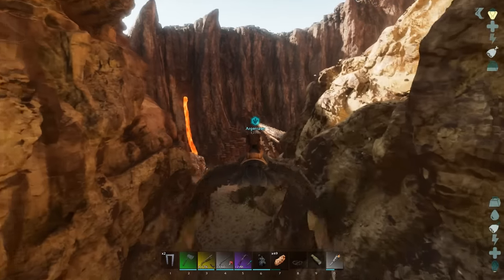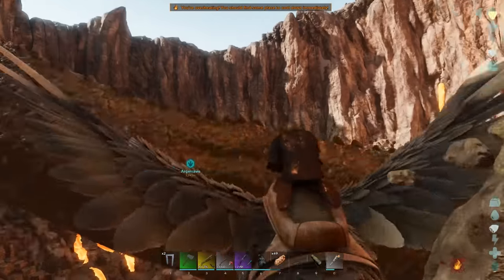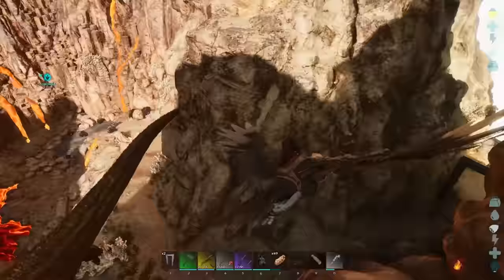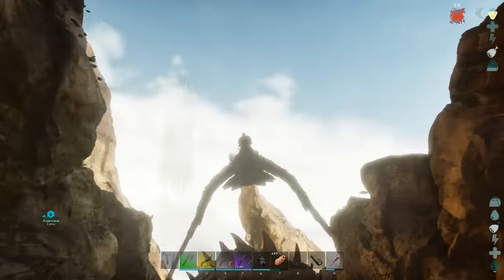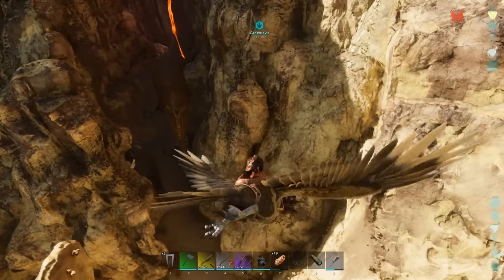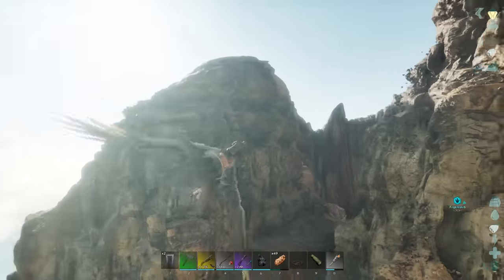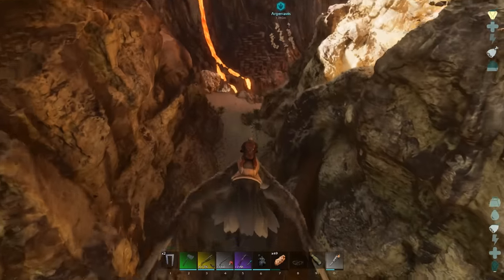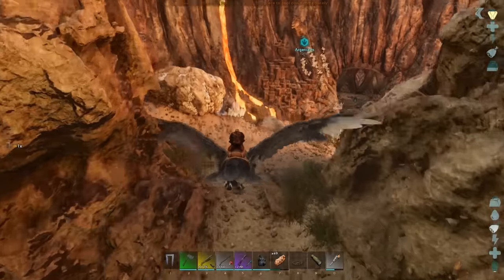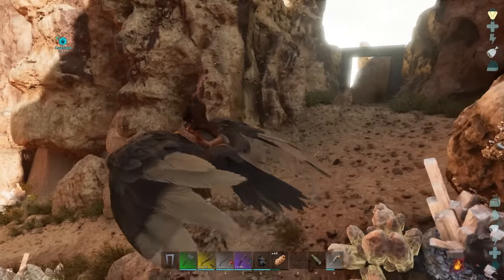Now go to the Giga and grab its aggro. It's a fast mover so watch out. Kite it down the corridor — come on, a bit more. Once you hear that click, it's stepped onto the trap so it can't move back. Then place another dino gate behind it. You want to leave enough room so you can shoot it without it being able to bite you. And there you go — we have it trapped.